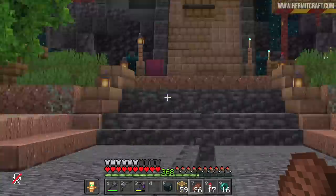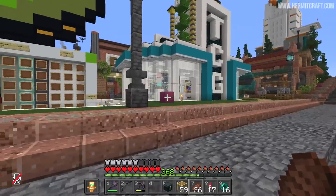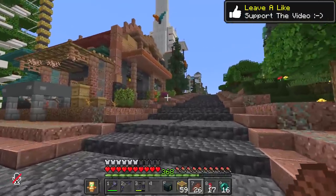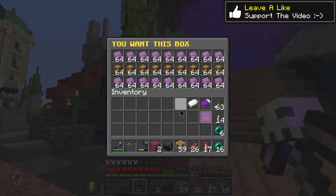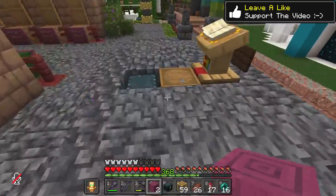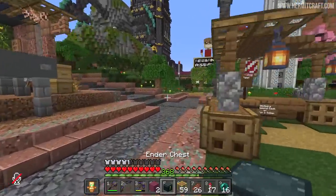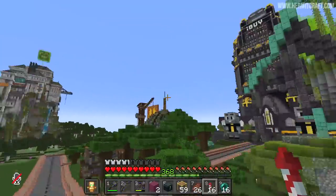I see something over here in the distance — is that a sale? We're standing close to this, there's no signs, no shulker box. But that one over there — I think we've made a sale! This delights me greatly. We offered this up for the low price of nine diamond blocks and we've made two sales. Wait — someone misread the sign, I've been robbed. I actually don't care, I'm just happy to put these materials in the hands of other hermits.